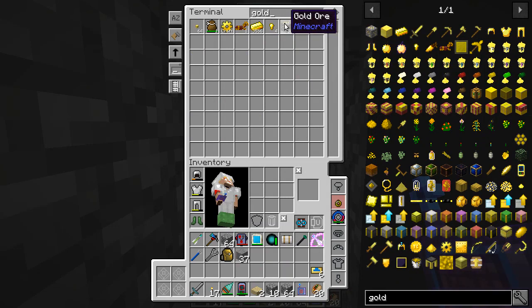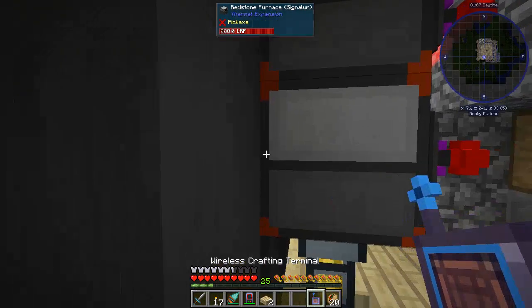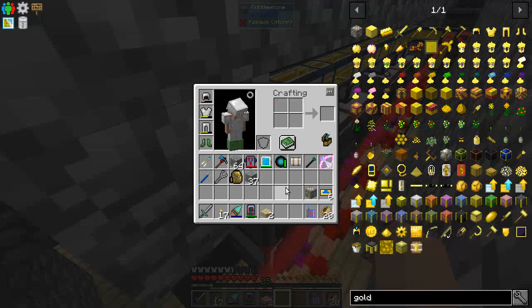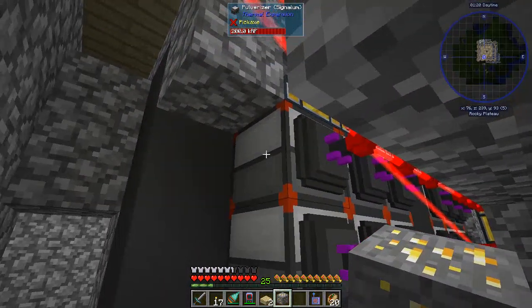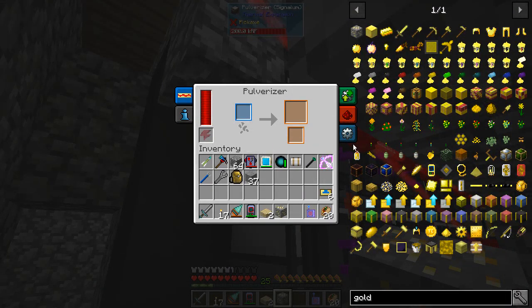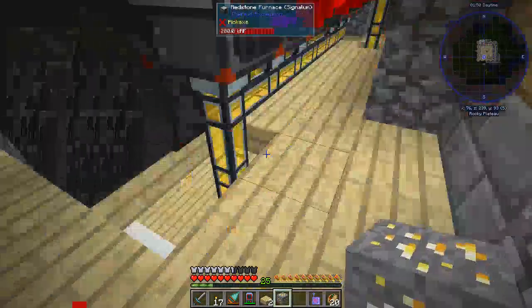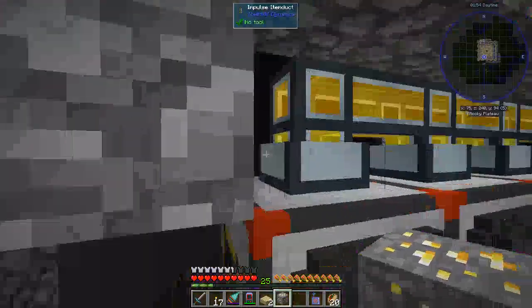So gold. We want gold ore because we want to be able to tell this that it should only accept gold. We want to set it up so that this pulverizer right here is the one that only accepts gold. I'm doing it to this one because what I can do is I can take the output from the side, and instead of making this an output out the bottom, I can make it an output out the side. So it'll get pulverized, we'll get the gold dust, and we can ship it down to the redstone furnace. But then out the side, we can put the Cinnabar back into an item duct which will feed it back into our return chest. Easy peasy.